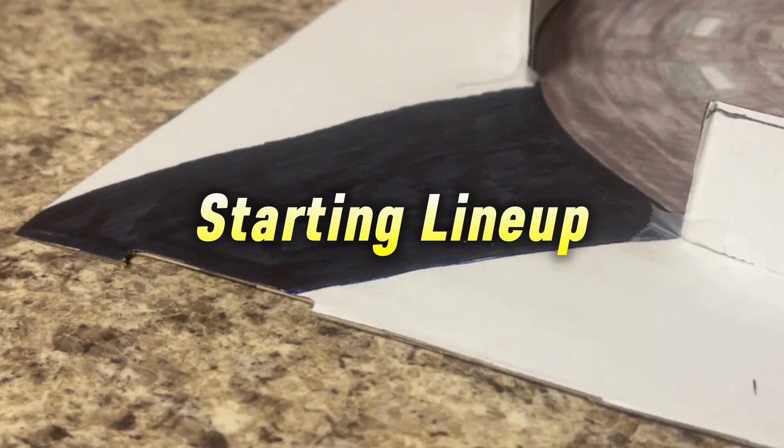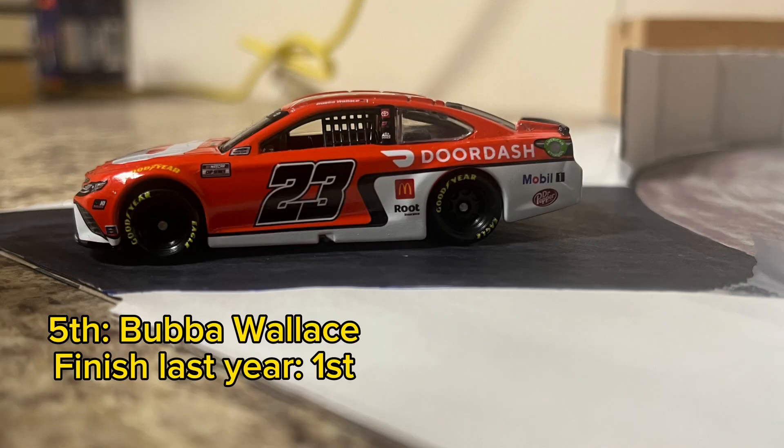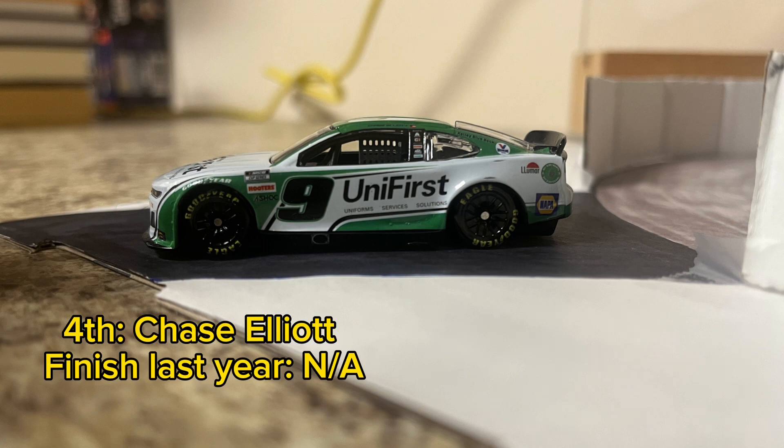And now let's meet our starting lineup for today's race. Coming from the back in this one, the Penske car, Austin Sendrick, going to have to climb his way up there if he wants to win. There's last year's winner Bubba Wallace starting in fifth today. In fourth place, it's Hendrick Motorsports, Chase Elliott.